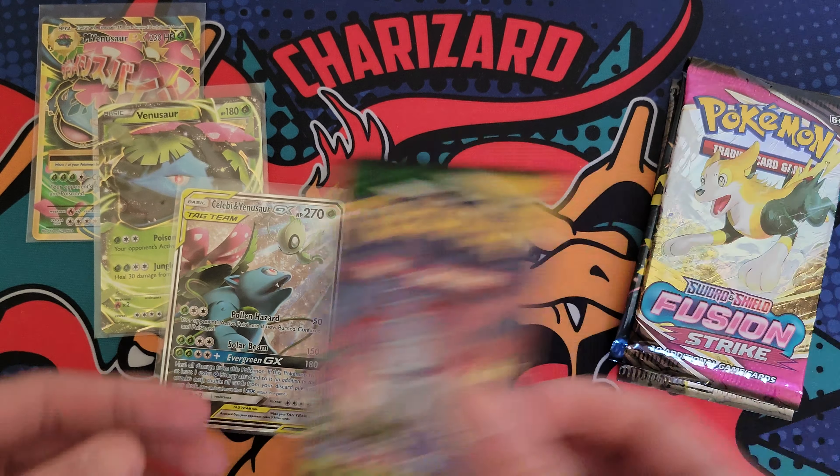Every time I get on Facebook, everybody's showing their Charizard pulls from the new set from a pre-release kit. I'm kind of jealous, but I'm going to be patient and wait my turn. So here we go — pack number two. I believe this was Evolving Skies. Let's see what we got here.